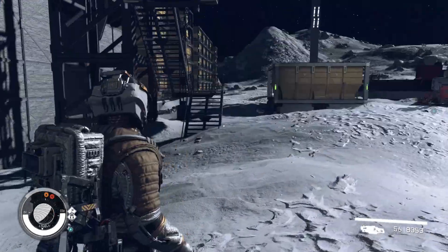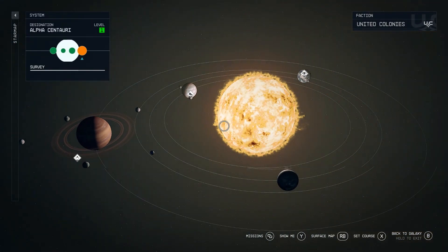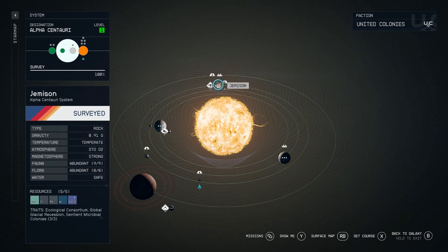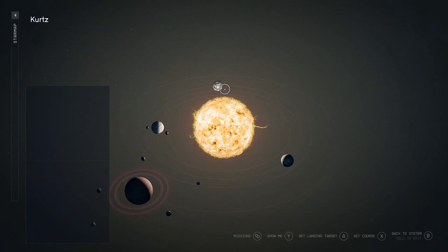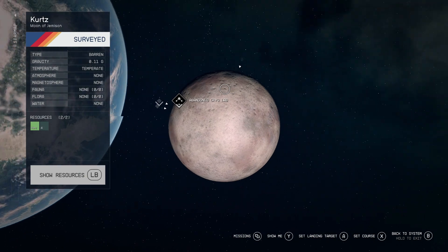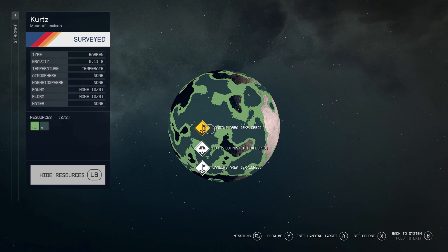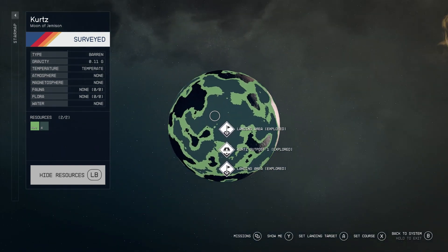To start, you need to go to Kurtz, which is a moon of Jemisin — the main planet of the game where the story takes place. You're going to go to Kurtz and once you're there, make your first facility to mine aluminum. Set up an outpost here to mine aluminum and get it all connected together, as I'll show you in a minute.